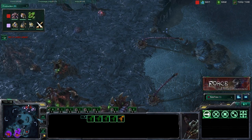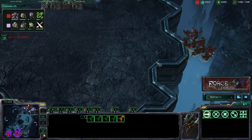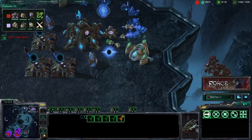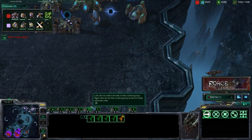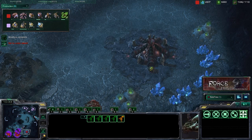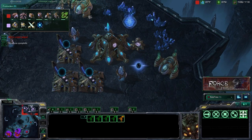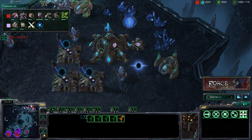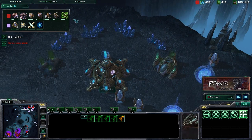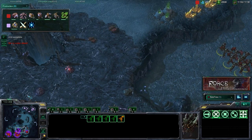Guardian Shield drastically reduces the damage those Mutalisks do — especially the Glaive bounce, the splash damage that hits additional units. If that Guardian Shield is up, the bounce damage is pretty much nullified. So you just want to move around and poke at undefended parts of the base. For example, if you hit his main and he moves his forces there, swoop back around and hit the natural. If he moves to the natural, swoop into his main, and just try to do as much economic damage as possible.